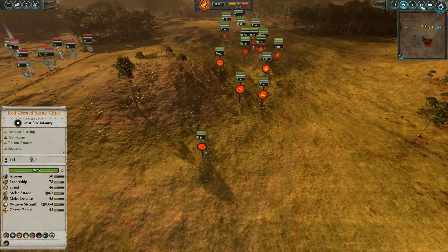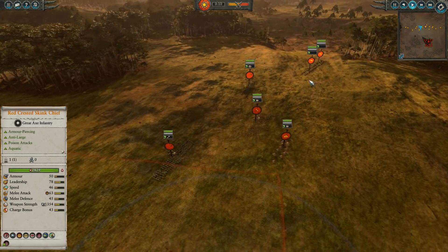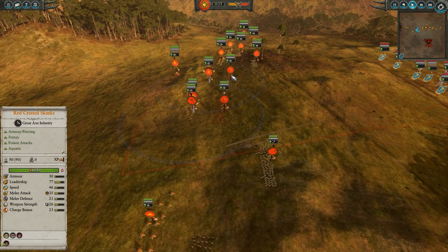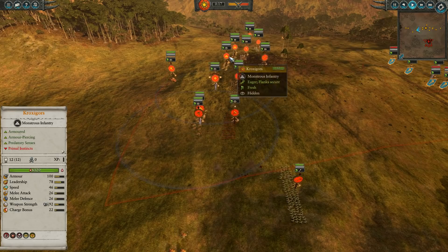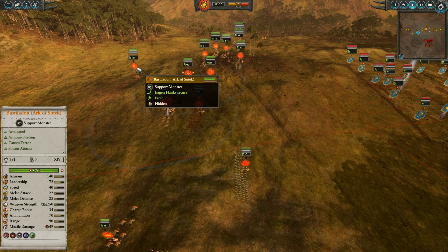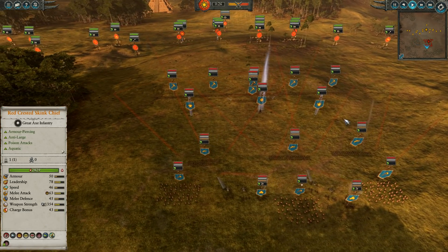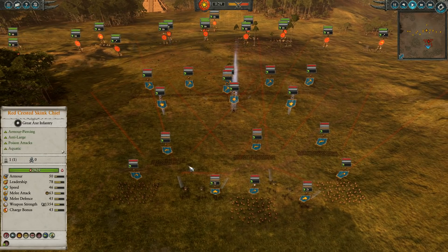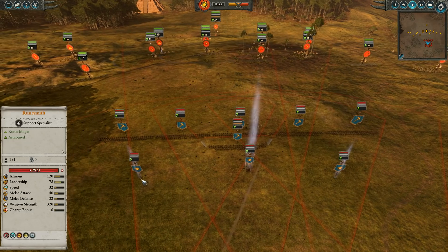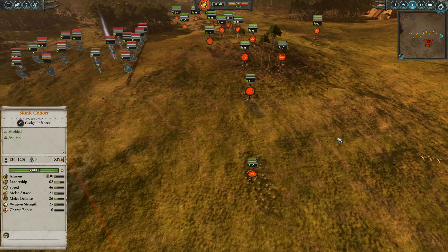Let's take a look at what I've brought here. We've got a single group of cold one riders out on the flank, two feral cold ones on the opposite flank, a huge wide line of mixed skink cohorts with red crests, four units of kroxigors, a skink priest with lore of heavens, a red crested skink chief on foot, and an arc of Sotek Bastiladon. My dwarf opponent has two cannons, three slayers, three units of thunderers, Thorgrim Grudgebearer, a runesmith, a double runesmith both with just rune of wrath and ruin, and a whole bunch of miners. Let's see how this goes.